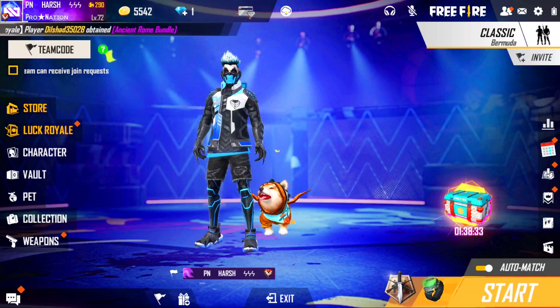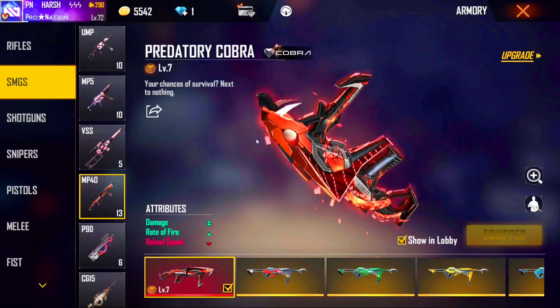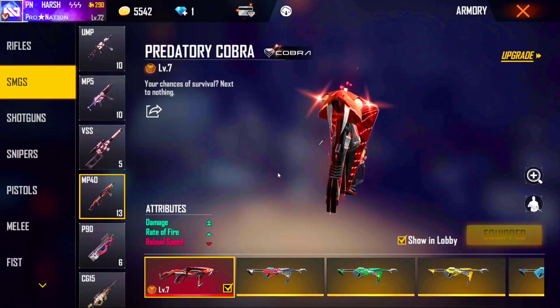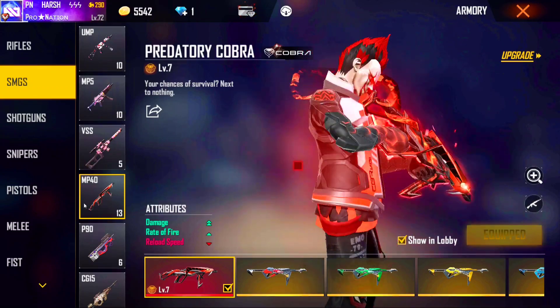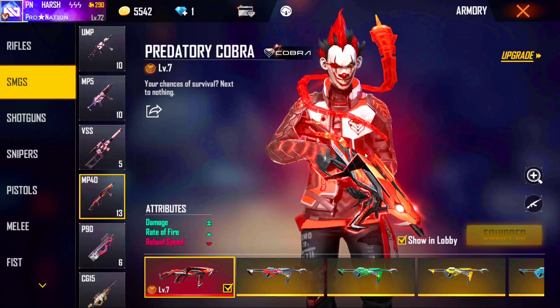I will show you that too. It has attributes: double damage, rate of fire, and reload speed. This is our Poker MP40 in yellow, and at the end of reload speed - I think the range might be there, you can check - but here there is reload speed. This is why this skin is the best.